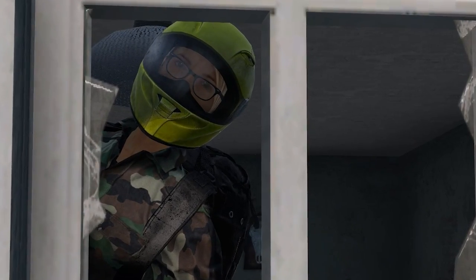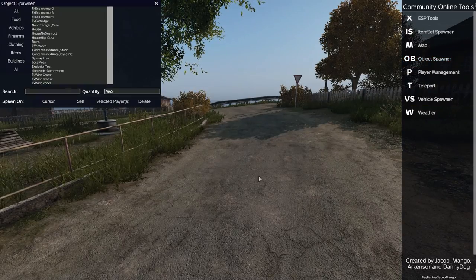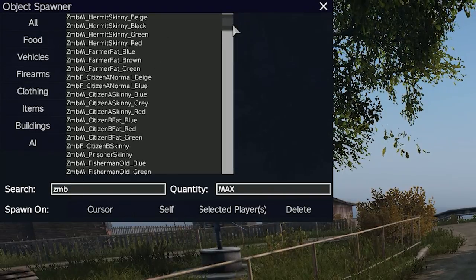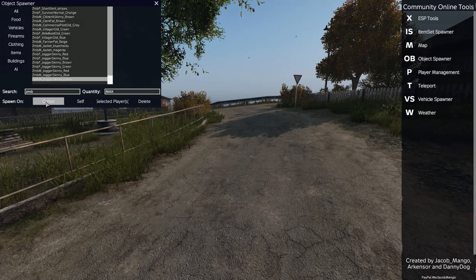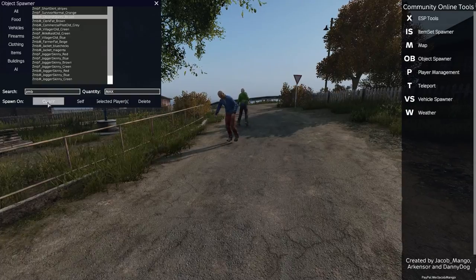Oh, but they aren't zombies, they're infected. Which takes us straight into tip one. When you're in the object spawner, to spawn in a zombie, you need to search for ZMB, which is short for zombie. A lot of the items have a completely different name in the files than what gets displayed to you in the game.